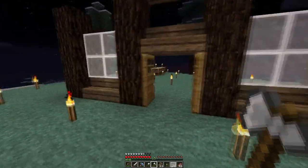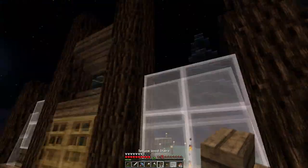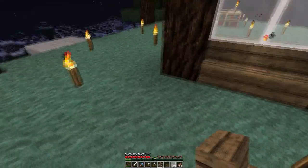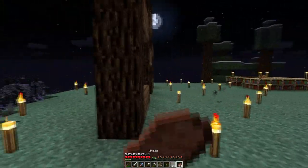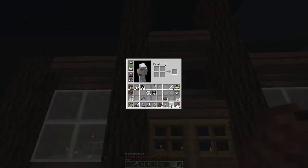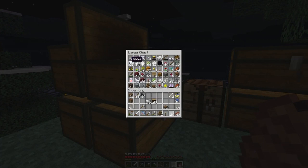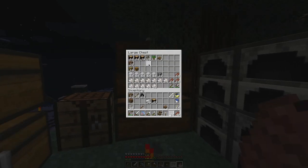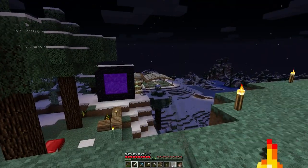I've already laid out this front area in creative—just the front part of this house—but that's all I've done really. The roof is gonna be stone brick and there's gonna be some cool cobblestone wall pillars here. It's really just a small little cottage, not really much of a house. We should have some roses here, but I probably don't have wool.